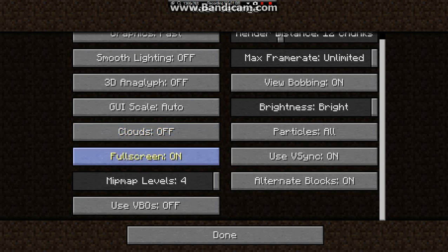Clouds — off. It can still rain with clouds off, so don't worry about that. Fullscreen — on or off. Leaving it off can improve FPS, but I'm not going to change that since I'm recording.